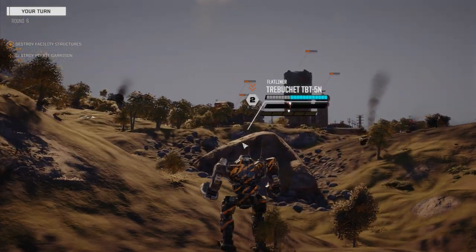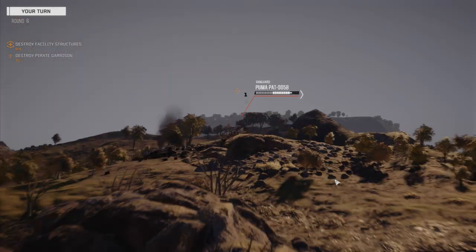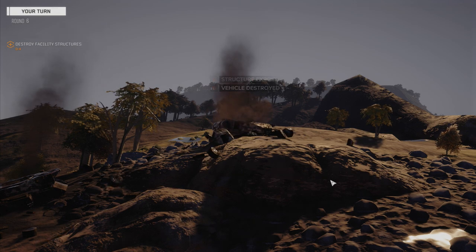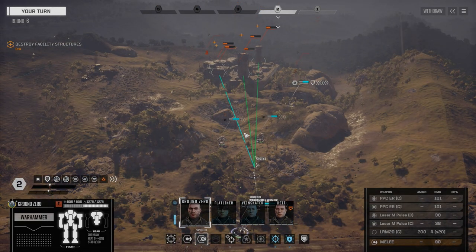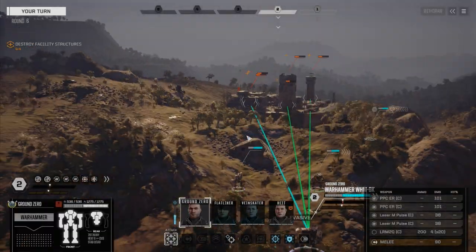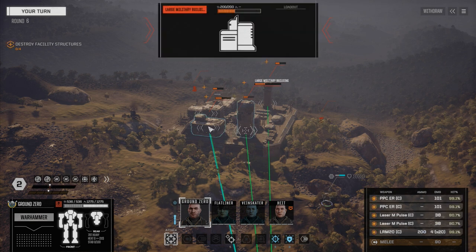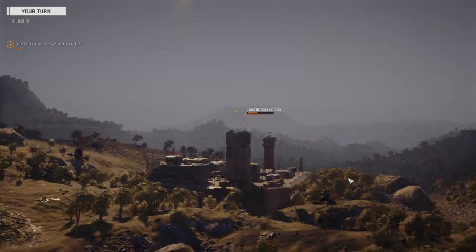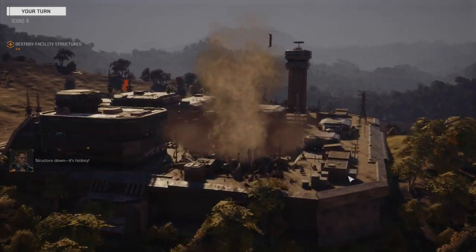I'm going to unload the LRMs and everything. So there's that heavy LRM damage — look at that. Bye-bye. Should be able to get that up higher too somehow. If we can find LRM-20s with plus-2 damage, we can do a lot with that — that's 200 damage. Let's just use the PPCs on this building — we'll take it down. Enemy structure damaged. Enemy structure gone. It's history.